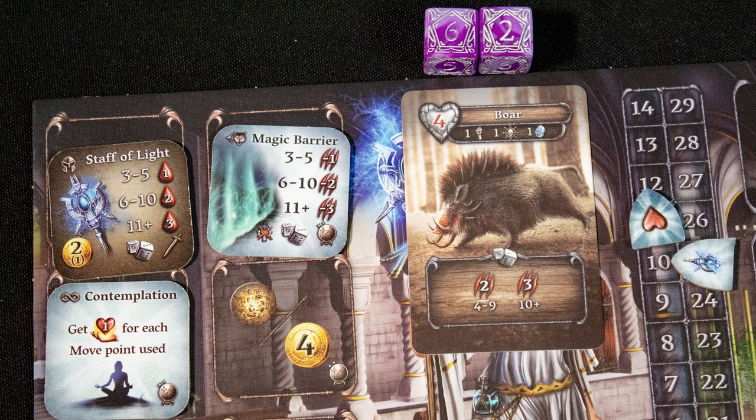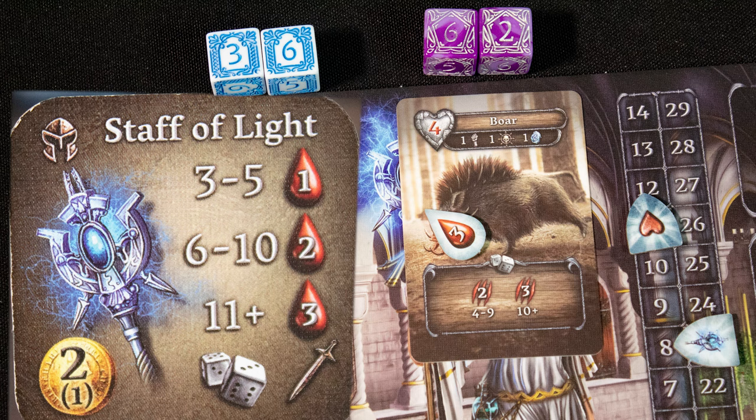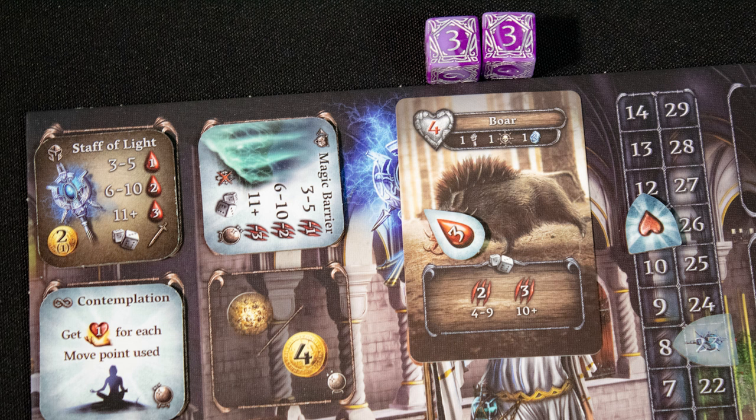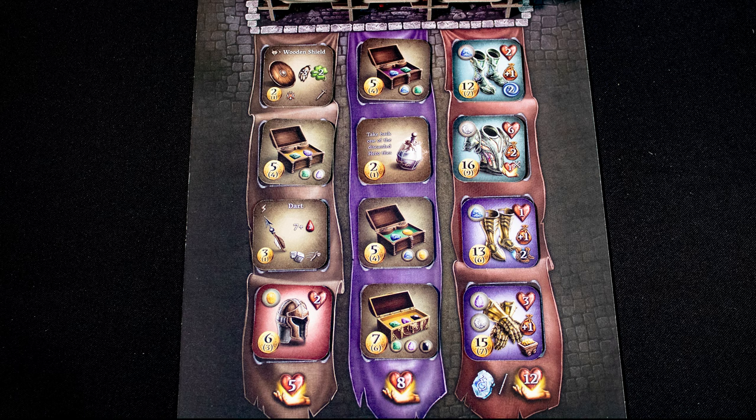The monster here rolls ten, so does three damage. The active player uses a skill and reduces that damage — remember to tap skills that are used. Then the hero attacks with their weapon; they can use gara tokens to reroll and add two. In the next round, the monster player spends a doom to use a monster card, gaining a boost to their roll. Keep fighting until someone is defeated. If the monster is beaten, claim the rewards on its back and mark the spot.